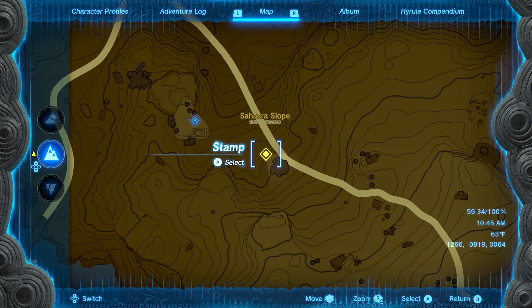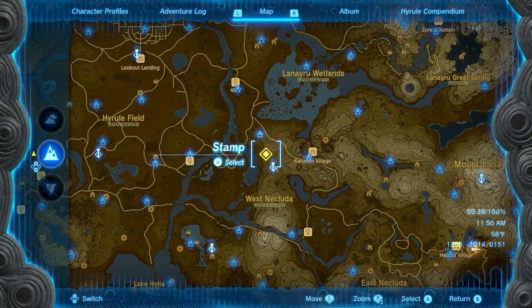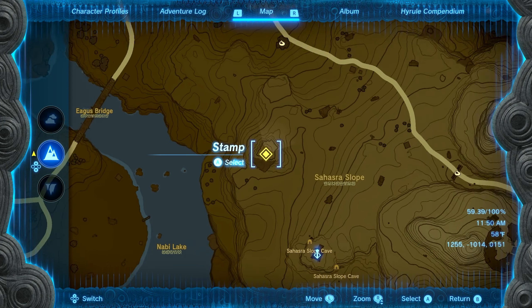Number two is going to be around the same area. You just want to head a little bit further west up the path by the Sahasra Slope. You'll see on the map there's a tree in this little area. All you need to do is climb to the top of this tree and you're going to find a little rock. Once you pick that rock up, the Korok will appear and you'll get seed number two.